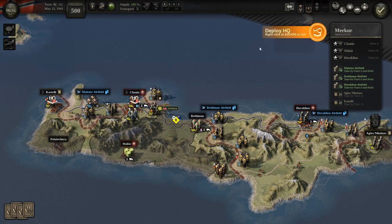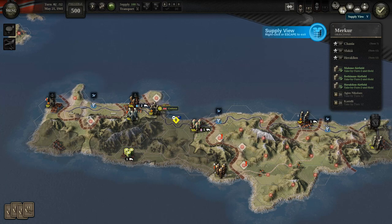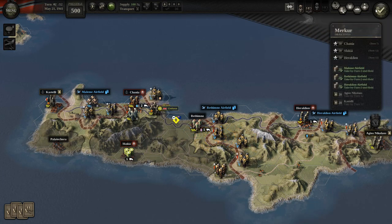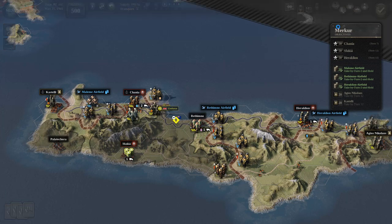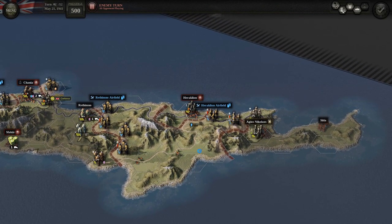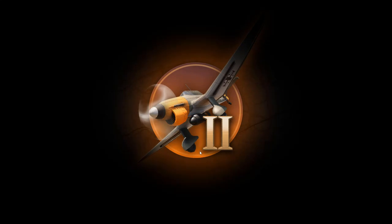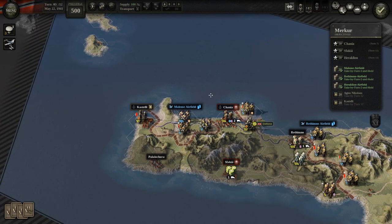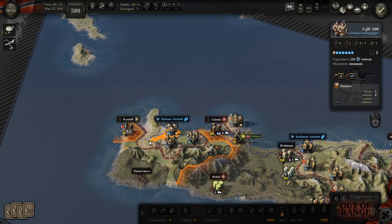I cannot deploy them at any HQ yet. My supplies are less than stellar, but I will have to try and deal with it — especially for these. The question is: am I going to go for Castelli now? It does look pretty neat as an attack here.